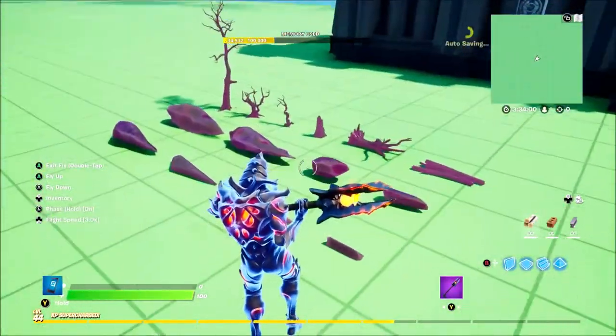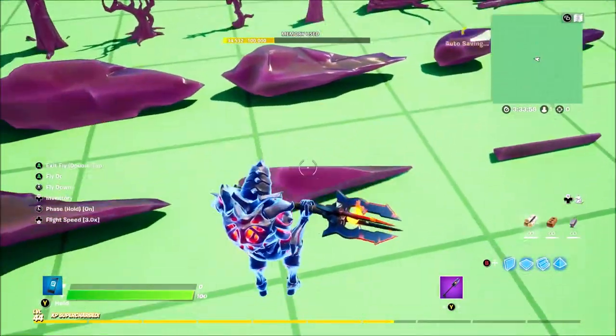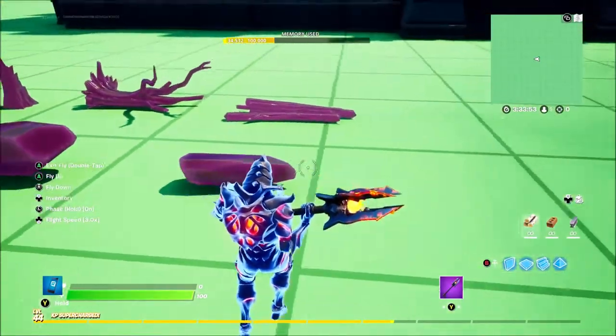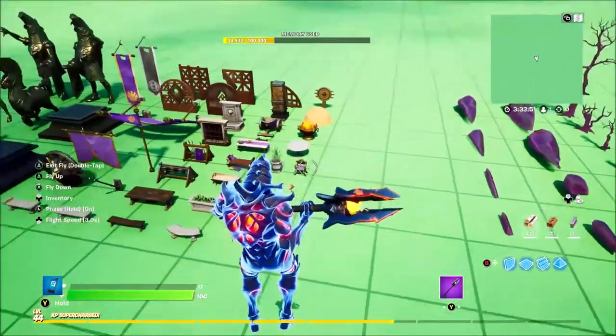So as you can see we have this little tree and rock gallery. Looks really cool. I love the emerald kind of Kevin the Cube style going on there.